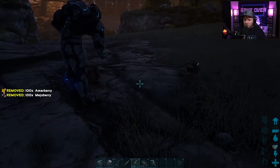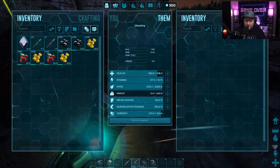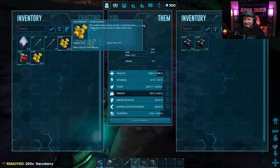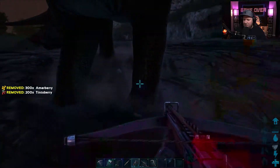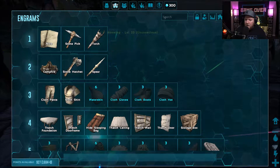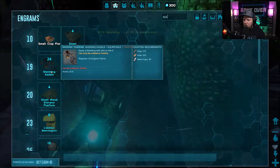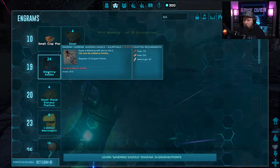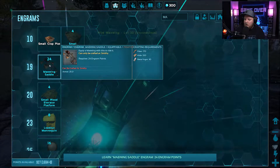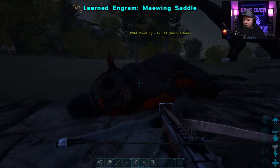Thank you very much. Come on buddy, let's tame these guys. We probably need to make some saddles, right Mr. Ben? Yeah, absolutely. At what level do you need to be to craft the saddle? Let's take a look — Engrams, search 'May'... oh, you only have to be level 19 to craft a Maywing saddle! 24 points, requires hide, metal and fiber — quite a lot of hide though. And I'm already tamed 8.4%, pretty happy about that. My guy's already at 6%.